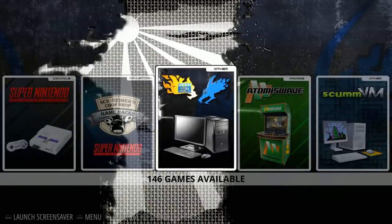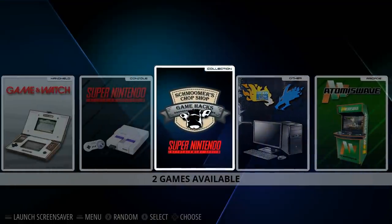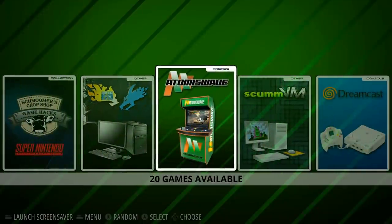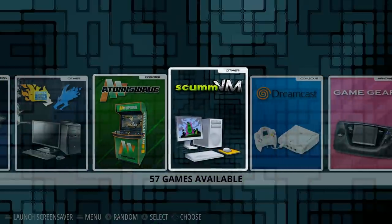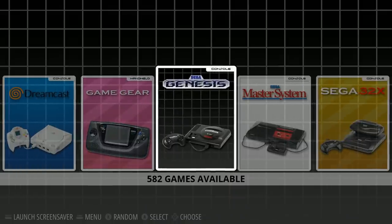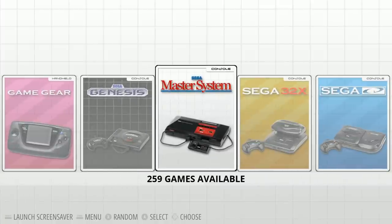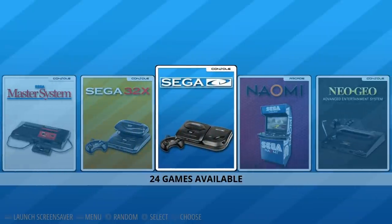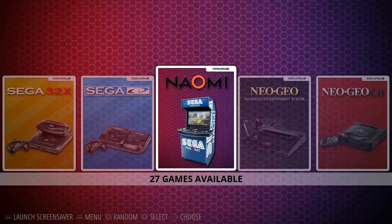There are some graphical hacks you can do, like smoothing out the polygons to make PlayStation look a little less boxy, and to me that's pretty cool. There are a lot of little things done on this image, everything from different themes installed to different collections. This is a best-of-the-best image - it's not all games for every system. For example, Sega Genesis had over a thousand games and he just chose the best of the best, and for me it has everything I want.